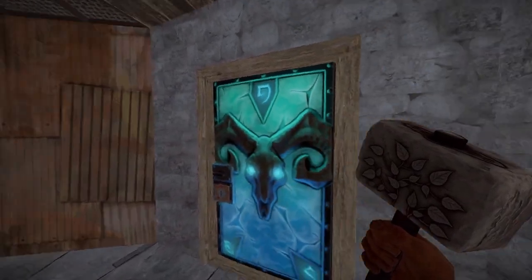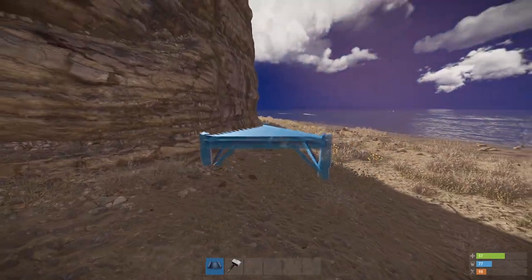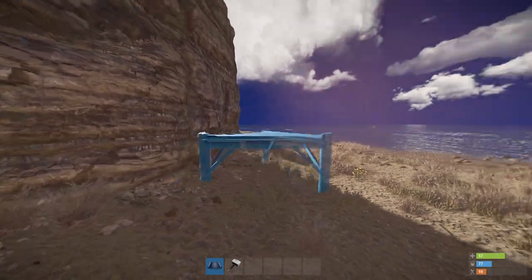Proof of concept complete, let's move on to implementing it. First things first, you need a rock wall. Since you'll be crawling through the gap on the rock side, look for a nice and vertical surface without overhangs that might block your entrance.